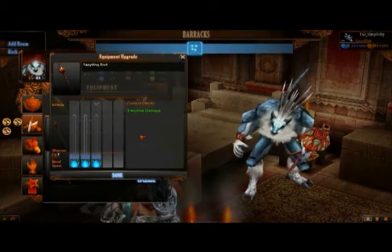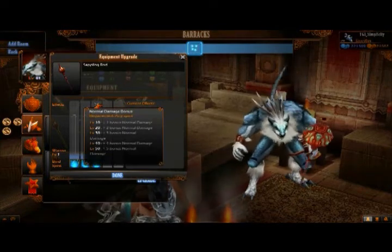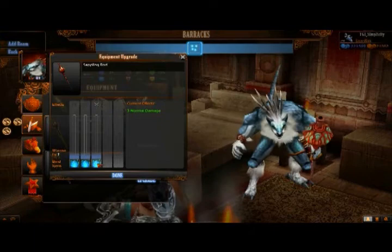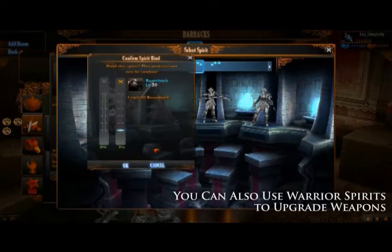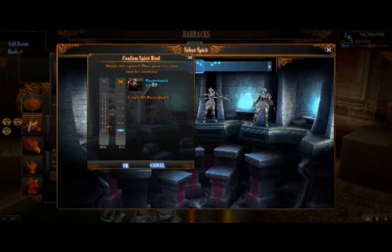This brings us to the equipment upgrade screen. I decided I want to use the plus one bonus normal damage attribute. Going straight down, you can see it says Bind Spirit. Let's click on that, which brings us to our sanctuary. Now I'll click on my monster spirit — I've got a Razorback level 20 and a Jungle Peed Queen Spirit level 10. Let's go with the bigger one, the Razorback level 20. As you can see, it displays the before and after — the before being 0, and after it's going to raise me up to 4% of this actual level.